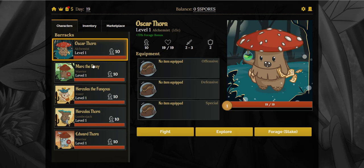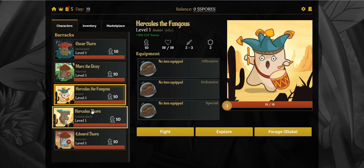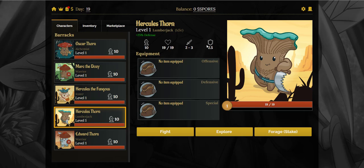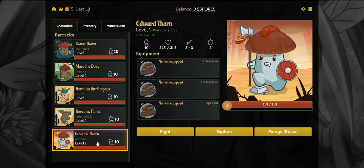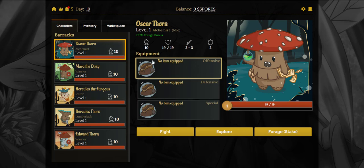Each character you get is going to be random. You can see this one's got more health than the first one, and this one's got a better defense of 2.5. You can actually get equipment that will act as a modifier to put up their base attack.